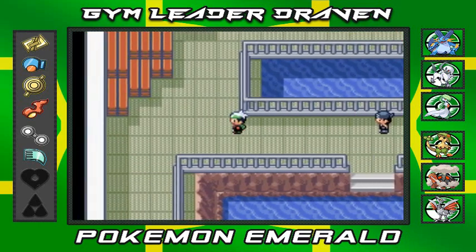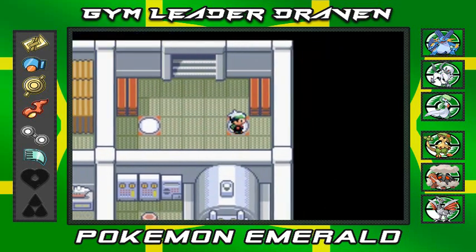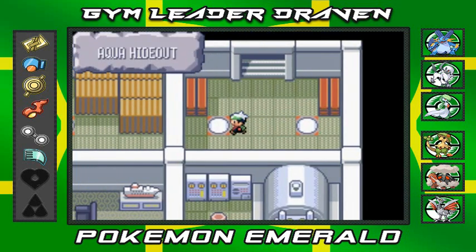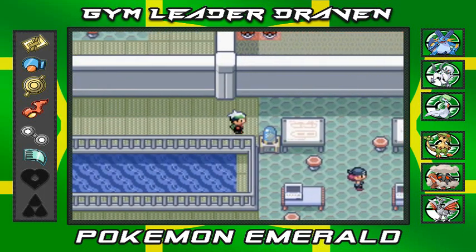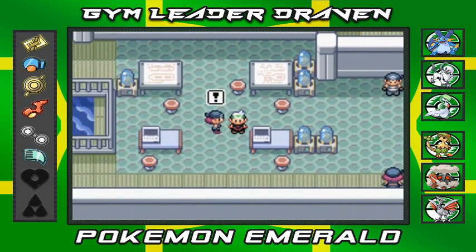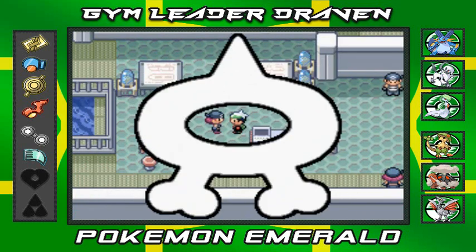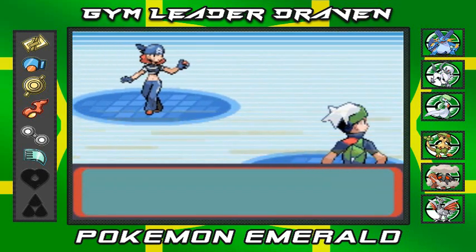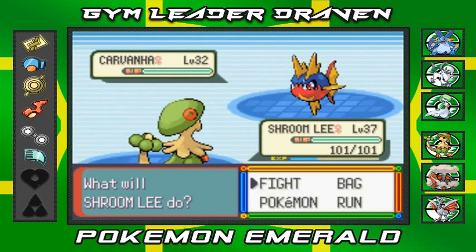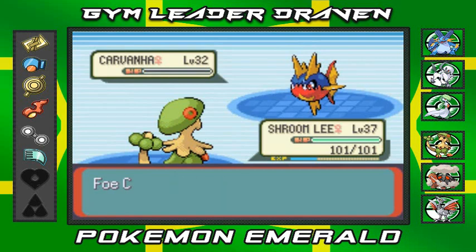Let's go to Shroomish — Shroomish needs this experience. The way you get through this area is by using the little tiles that teleport you. I'm going through most of these areas right here — there are some really good items you probably need. We found a Max Elixir. Now we're going to try and battle every single trainer. A female grunt yawns: 'Keeping watch over the hideout bores me — I'll take you on!' She comes out with her Carvanha. We use Giga Drain and Carvanha is defeated.